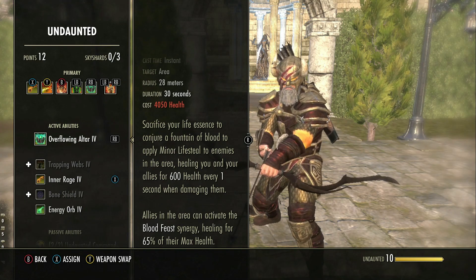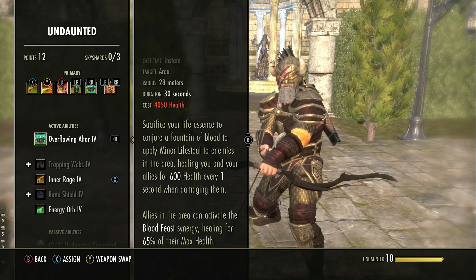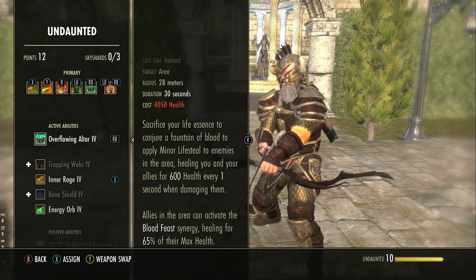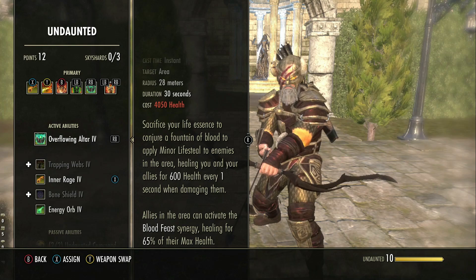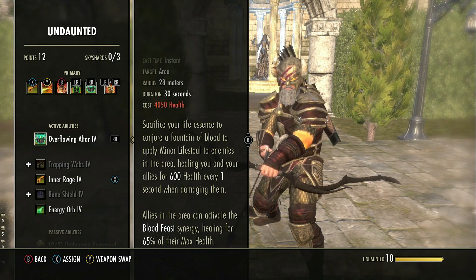There are a lot of groups that will tell people not to use the synergy in Cloud Rest because the tank needs to have the synergy to heal out of the baneful mark — this is not the case, you can use it, everybody can use the synergy. The reason why the synergy disappears during the baneful mark for the tank is because they've gone too high in health, so they're no longer able to activate the synergy because they've gone above the health threshold required.